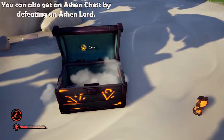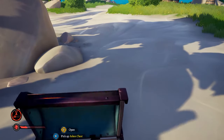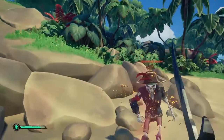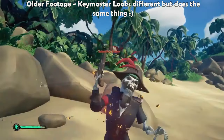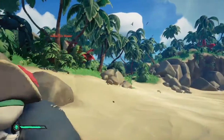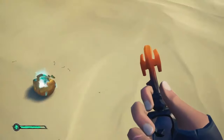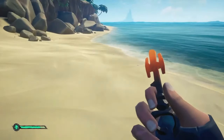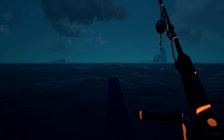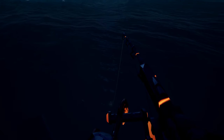Getting your hands on Ashen Chests is the easier part — it's getting the Ashen Keys to unlock them that is more difficult. You are guaranteed an Ashen Key if you defeat an Ashen Key Master. These can be found emergent on islands but are less common now, just like Ashen Guardians. You can find an Ashen Key Master during the final waves of a Skull Fort, and the key will just be dropped for you to pick up. There is also a low chance of fishing for an Ashen Key using your fishing rod without bait.